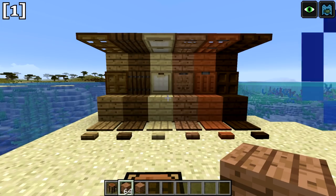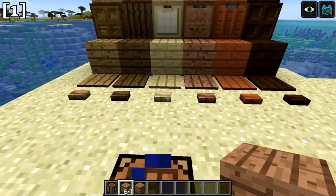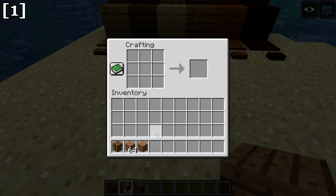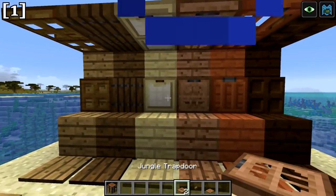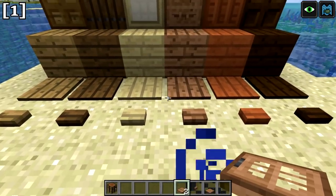In addition to wood blocks, we now have new varieties of trapdoors, pressure plates, and buttons in every wood type. For example, there's a jungle wood button, jungle wood pressure plate, and jungle wood trapdoor. You can see all the different varieties — all the trapdoors, all the buttons, and all the pressure plates.